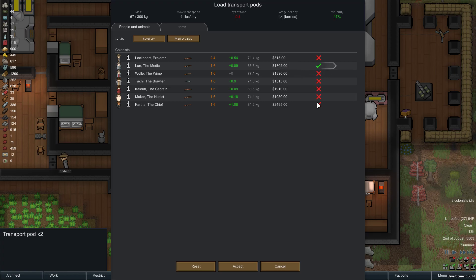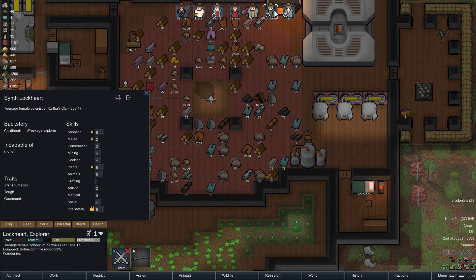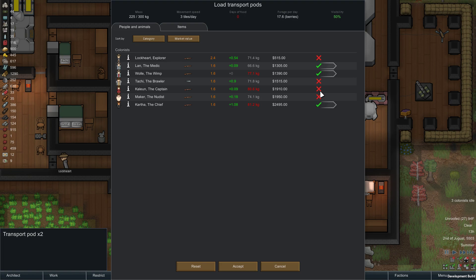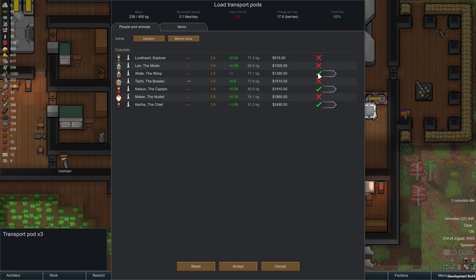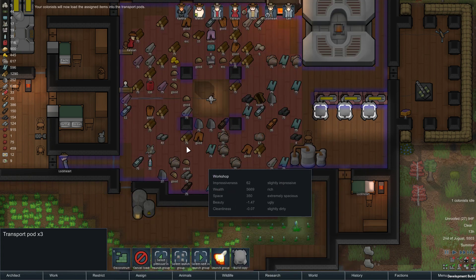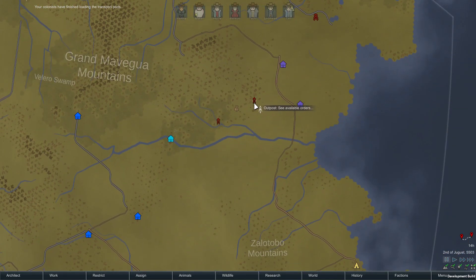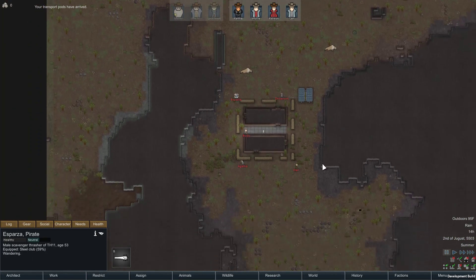Who are we going to send? Lan, Kartha — who are the best shooters? That's the real question. Kartha obviously, Wally, Kailen, Kartha. I think I need three pods: Lan and Wally in one, Kailen and Kartha in another. They're a little too heavy probably because of that armor. The problem is Wally might just collapse as he is known to do. Maker, I've gotta put you on cook. Launch the group and drop at the edges.